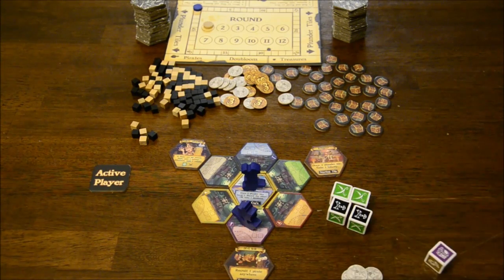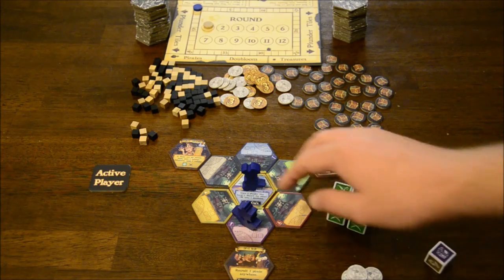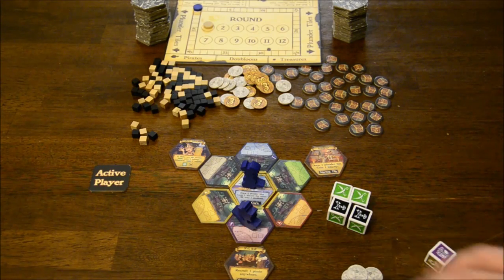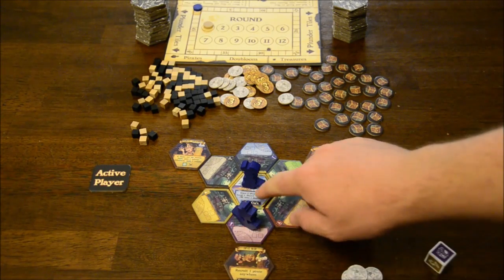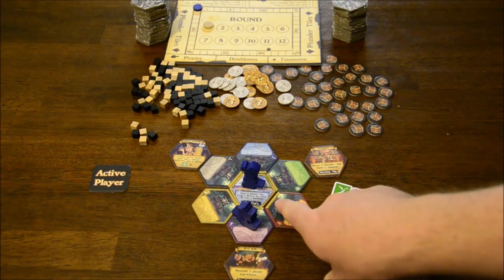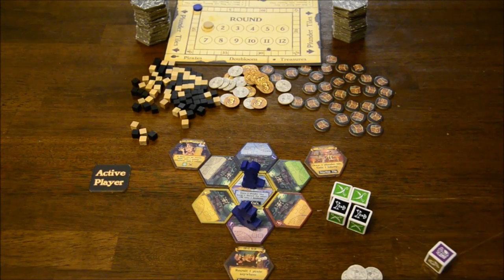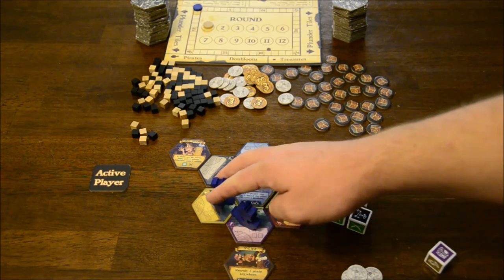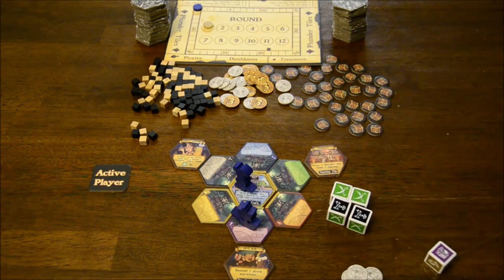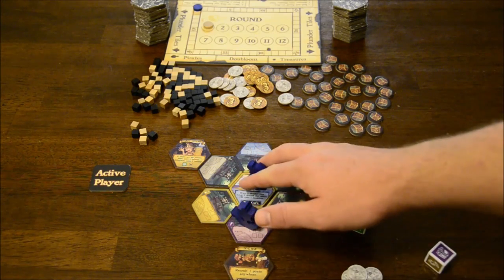If you decide to scheme with a tile, it's gone — you discard it face up next to one of the plunder stacks. If you save any tiles and don't scheme, you hold on to them for now. The next thing you do is move your captain, which is optional. If you move your captain, you simply put it out onto one of the outer islands to create a bridge for your ship. If you keep them on the center tile, you can draw two plunder tiles and keep one, or take a doubloon. You can only move your captain one space per turn.